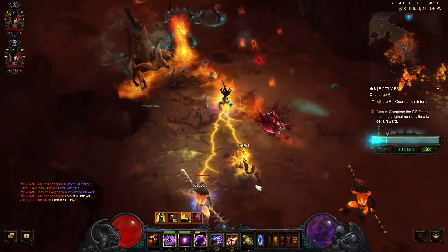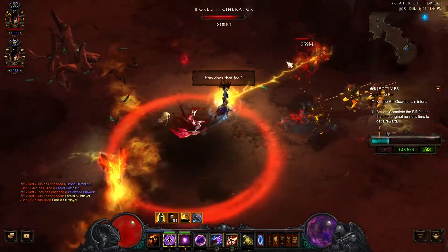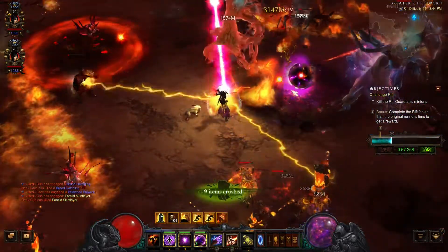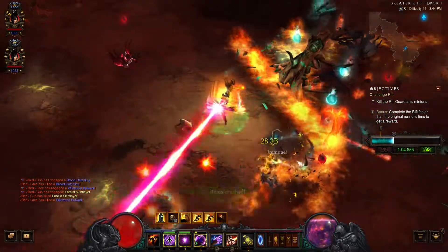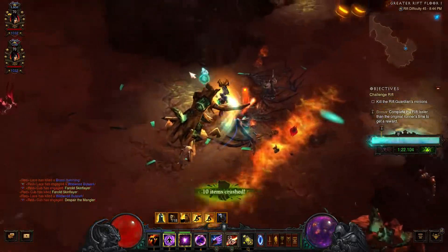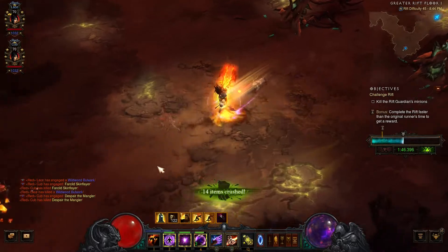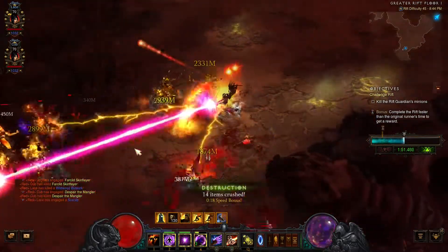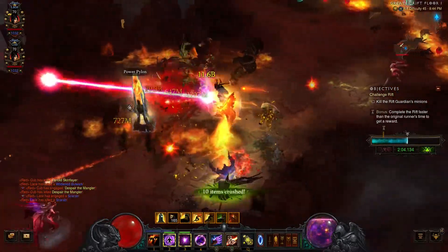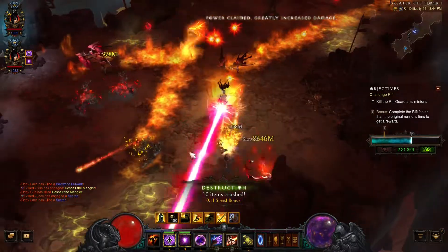All you need to do is cast your hydra in a location near the mobs, and after that just disintegrate everything that you see. Don't forget to pop the buff for yourself and the familiar. There is no teleport in this build so you just have to keep moving. You don't have to bother about the black hole either because it will just auto cast by the weapon or by the Serpent's Sparker itself, which is the off-hand.